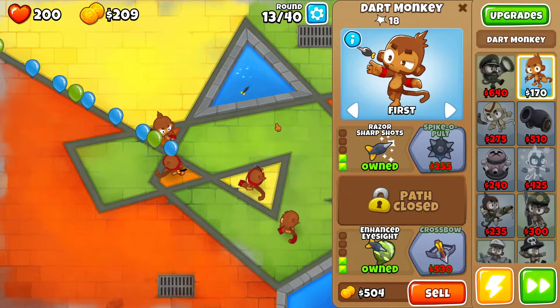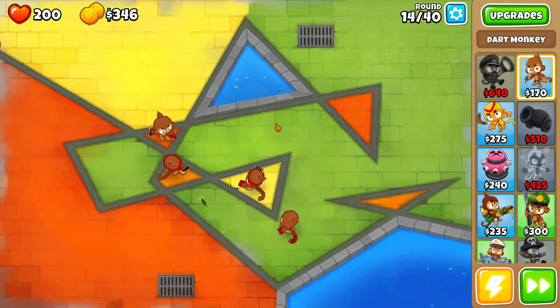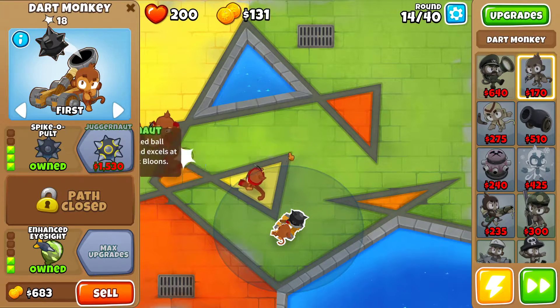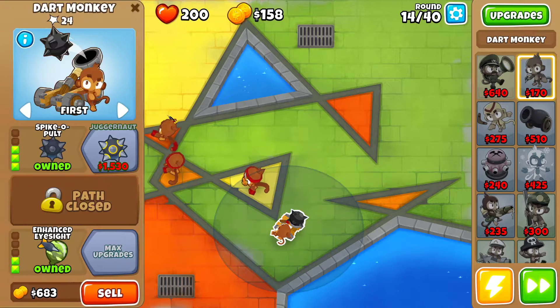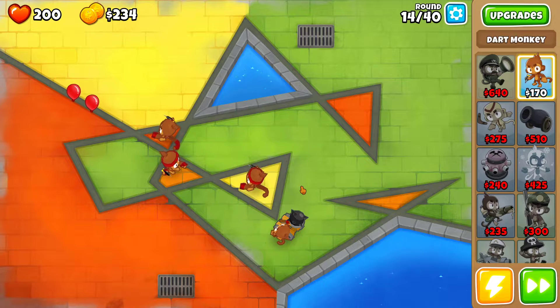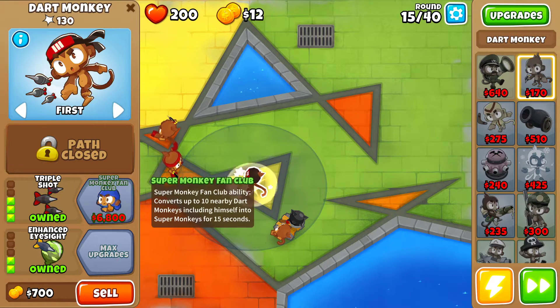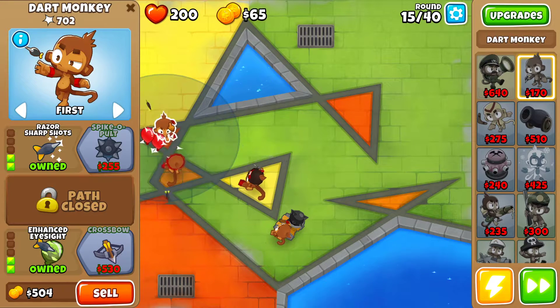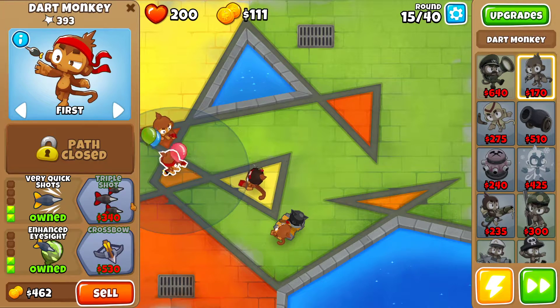I'm just loving this game so far, I really am. I got enough for spike-a-pull! Oh yeah, I gotta make sure I change that to last so I'm not chasing him. Next up — triple shot. One more triple shot, 340 and 530, so this one's cheaper, we'll go with that one first.